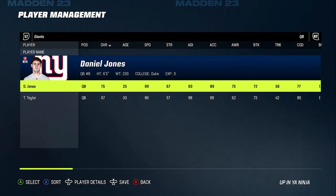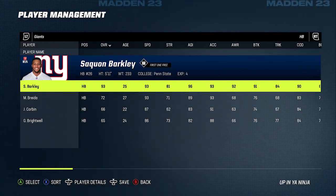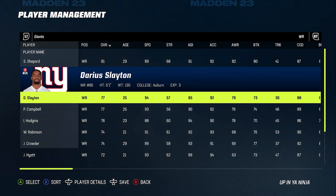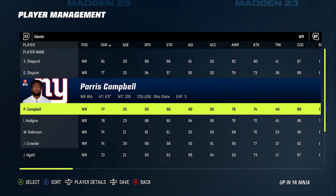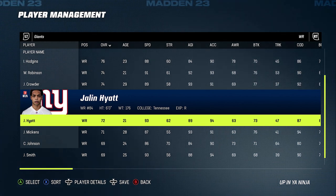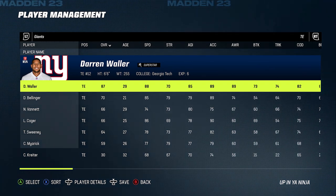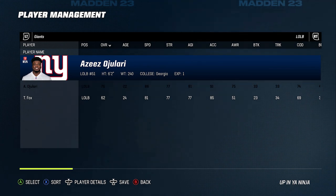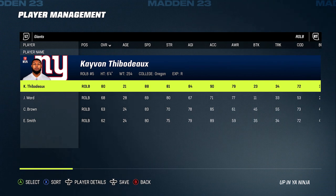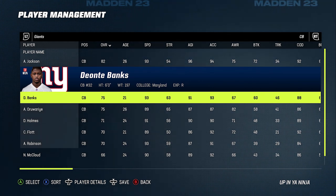Next up we got the Giants, a team that really needed receivers. They have Darius Jones, Saquon Barkley, and they've added some receivers to the core with guys like Parris Campbell, who's a 93 speed. Jalen Hyatt was one of the fastest receivers in the draft. At tight end this is where they really made a huge improvement with Darren Waller, one of the best tight ends in the game. They have a couple of really good defensive linemen, their whole front seven got better with guys like Thibodeaux, and their secondary improved with first round pick Deonte Banks.